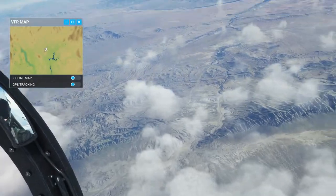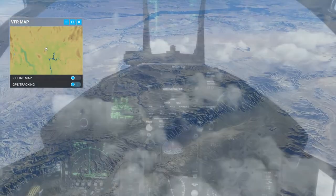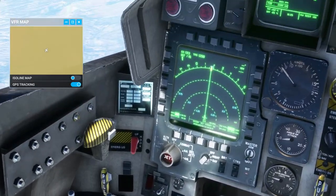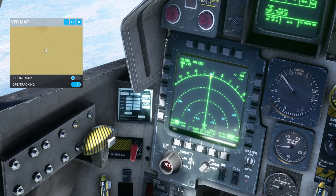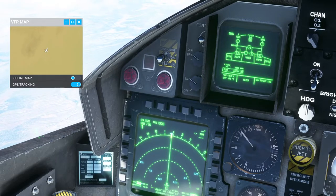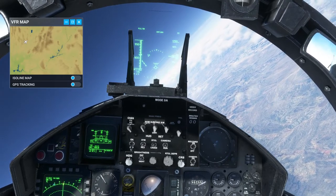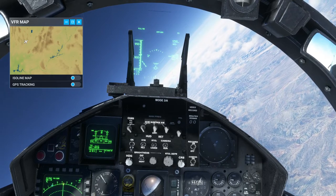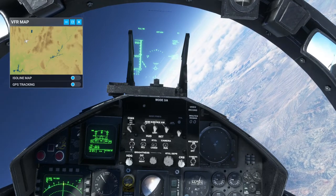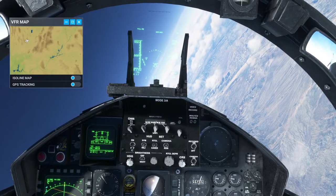We can see Lake Mead and the Grand Canyon over there. We're at Mach 2.3 now — true airspeed is 1,300 knots. We could sustain that for another hour. We're at 900 knots indicated, and it doesn't feel like it's going to be enthusiastic about going much faster while keeping it stable. But this is about what one would expect from the F-15 — probably more than one would expect with the external tanks on.